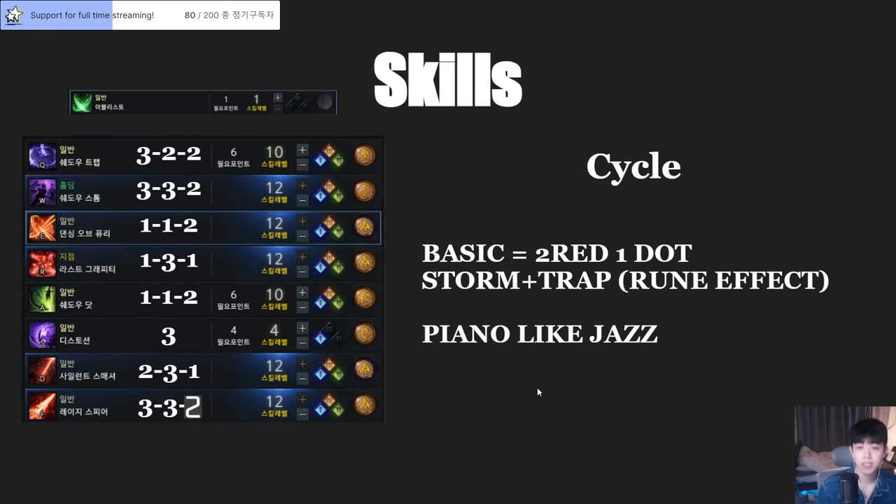Before finishing the stat section, I have to explain the elixir system. But first, let me explain skills. During the night I tested a lot. Before yesterday I was using two green skills, but it was messy because I wanted to use more red skills. If I focused on two green skills for DPS, I couldn't use Shadow Vortex at the 0.5 second timing.